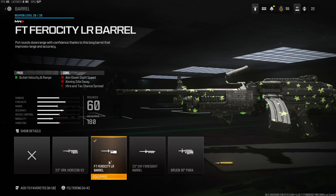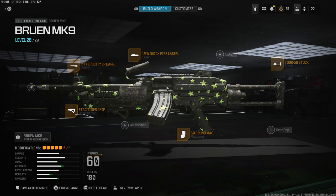On the barrel I'm using the FT Ferocity LR Barrel for bullet velocity and range. The cons are aim down sight speed, aiming out of sway, hip fire, and tac stance spread. For the last attachment on the laser, I'm using the 1MW Quick Fire Laser — the only pro is aim down sight speed and there are no cons. It's literally the perfect laser and works well with LMGs. That's going to do it for the class setup — I have a crazy gameplay with a nuke drop for you guys.